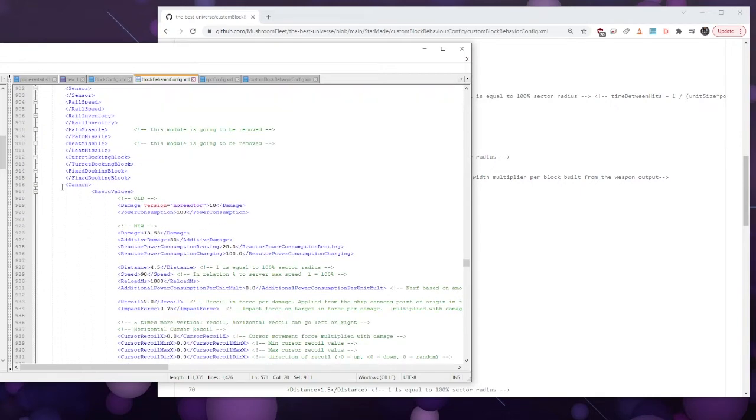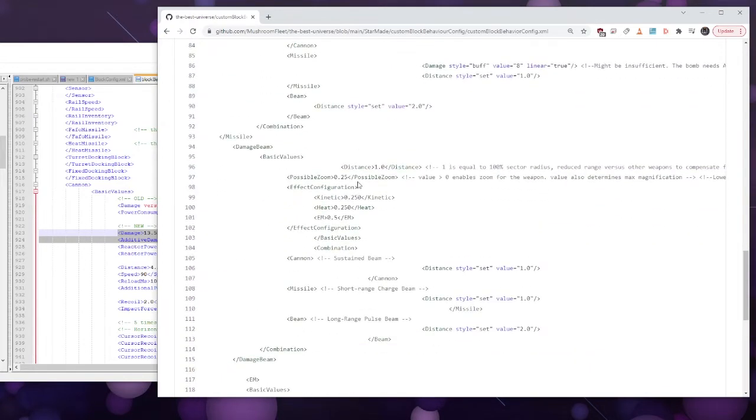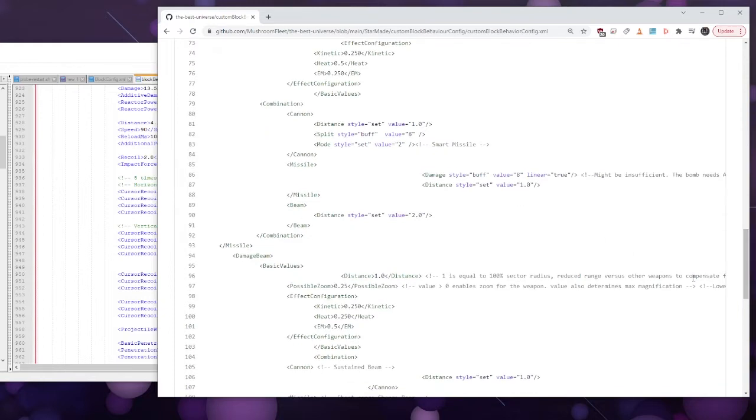Here's cannon — cannon damage — you could copy that line, and you could copy the additive damage line too. Take those two lines and put them under basic values, above distance, and then do the same for every weapon to set all those values yourself. One thing to bear in mind: for distance we're using 'set', so it's 1000 times 1 = 1000, 1000 times 2 = 2000. You can use 'buff' which is basically a multiplier, or 'nerf' which basically divides it — there is a formula and it's listed in our Discord.